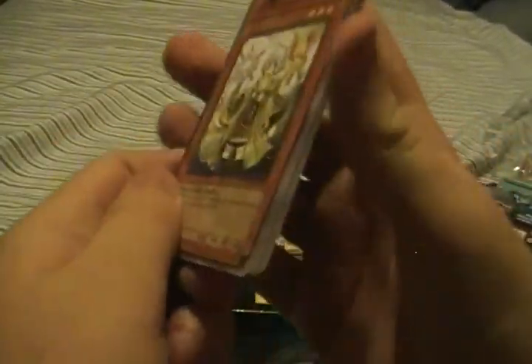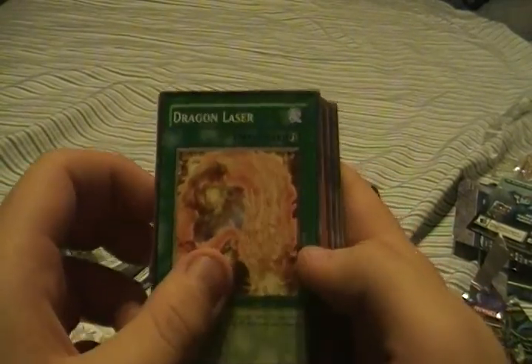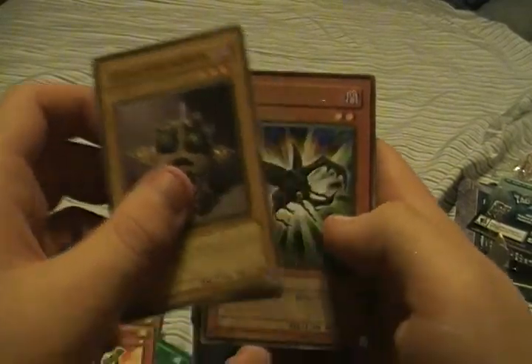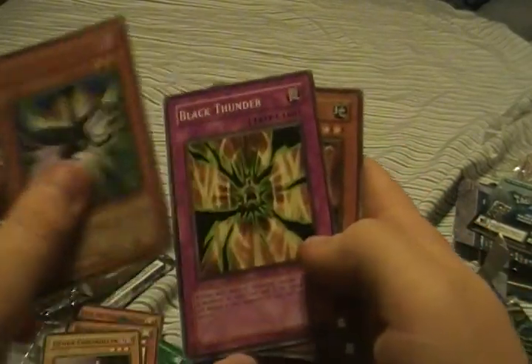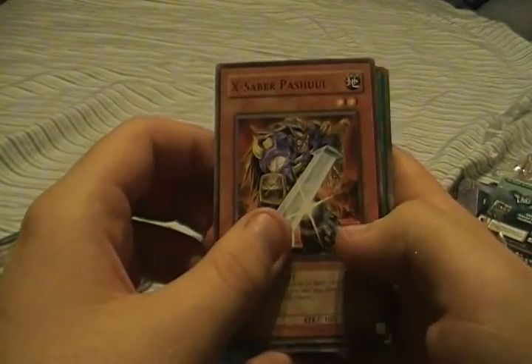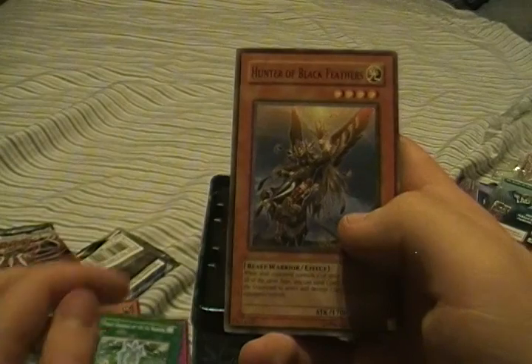Star developmental, Elder, X-Saber Pascha, another Magic Triangle of the Ice Barrier, and Hunter of Black Feathers.